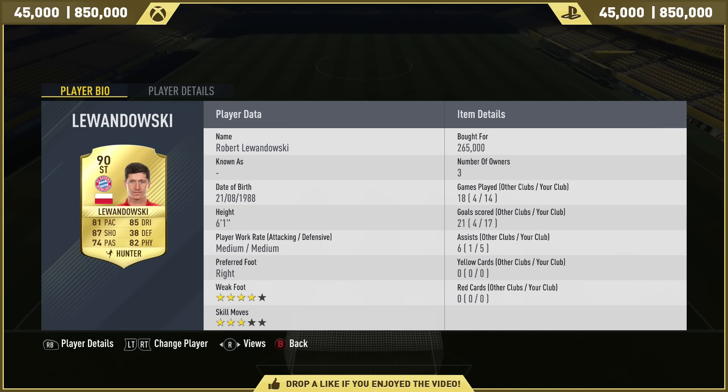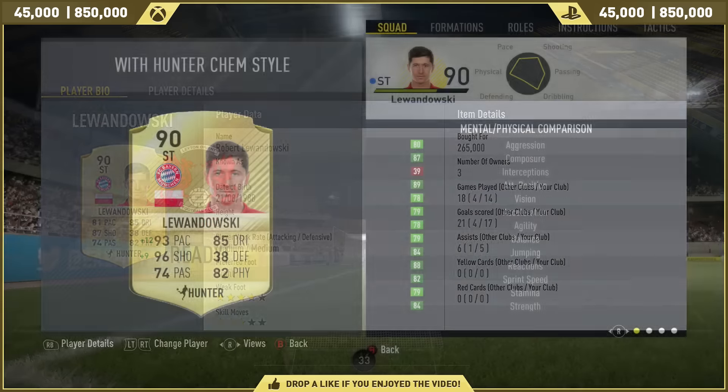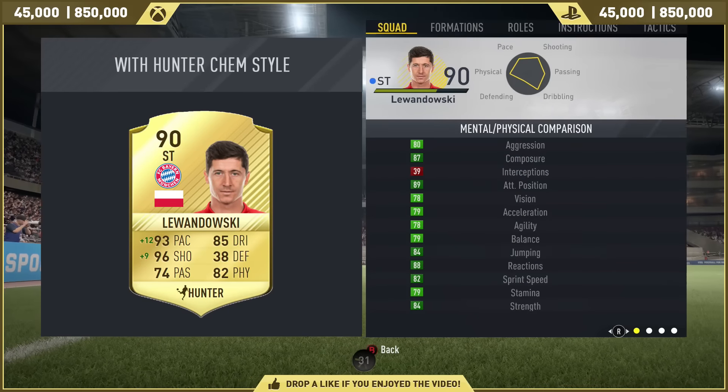17 goals in 14 games and 5 assists. 3-star skills — that is the only letdown with the card. The only minor con is that he doesn't have 4-star skills. If he had 4-star skills, he'd be able to do absolutely everything that Ibrahimovic does on this game. He's got a 4-star weak foot, but medium to medium work rates.